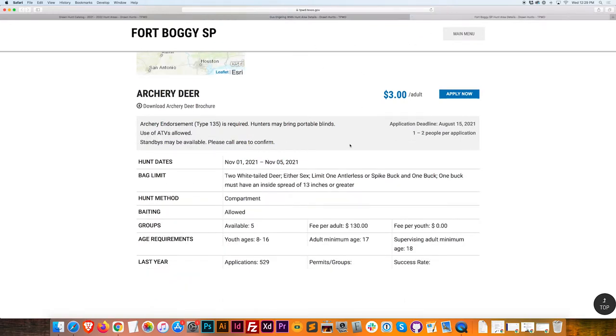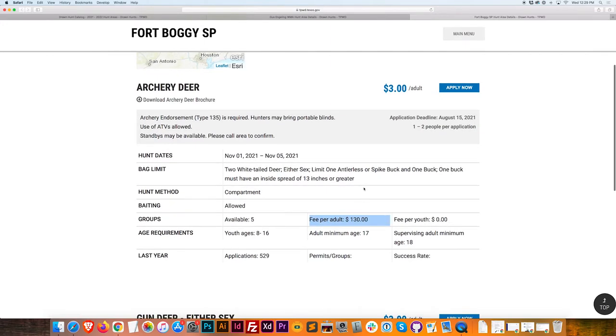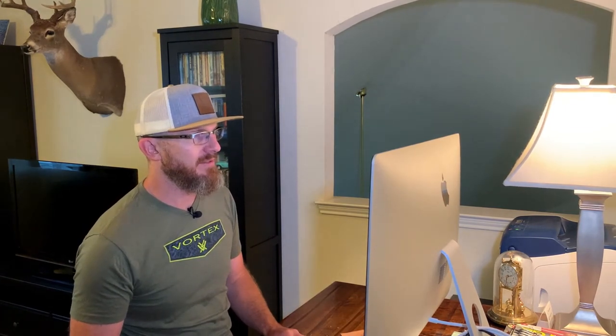You can apply for both, but I'm just leaning towards one. This one's got a fee — Fort Boggie State Park. I've noticed that all the state parks have fees. But if you've ever been to a state park and seen how docile and abundant the wildlife is, so unpressured — it would be so awesome to hunt in a state park. I would gladly pay that $130 if I was selected.